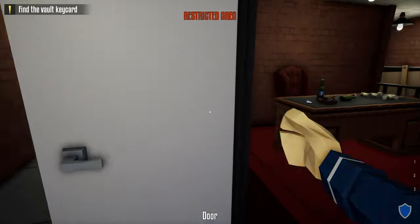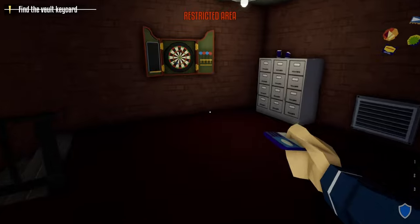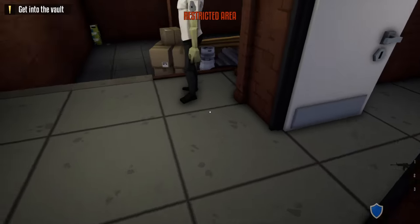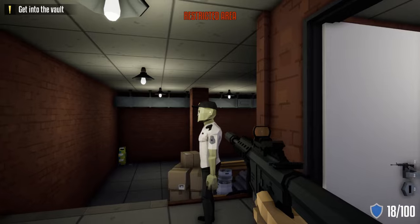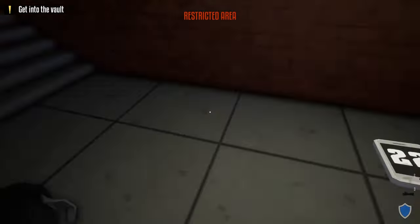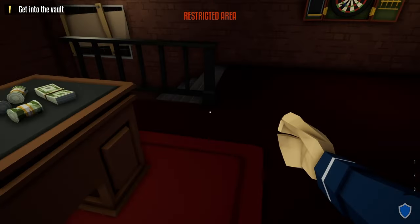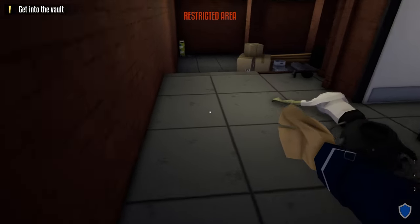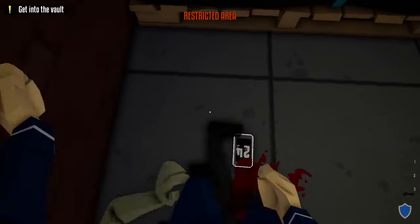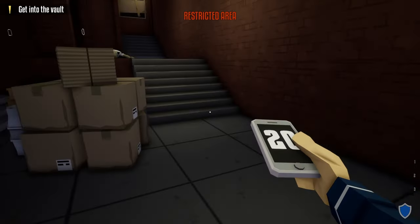Close this door and take the vault keycard off the desk, then place it inside your duffel bag. The next guard to take care of is the one outside the security room. Take him out, drag his body a little bit, grab his phone, take it upstairs, and do the check-in in the manager's office. Then head back downstairs, take out this guard, grab his phone, and do the check-in in the security room.